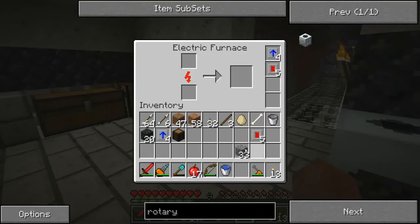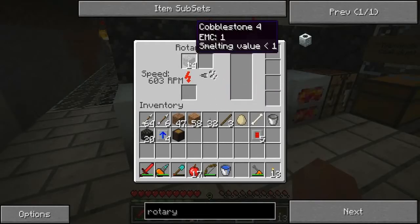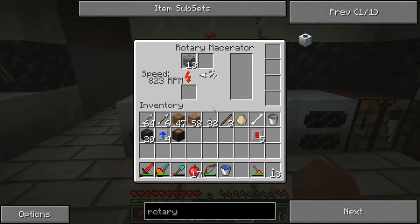I put them in here. Oh yeah — watch this, this is awesome. Look how fast that goes — it's not quite as fast as an induction furnace but it's pretty fast. This is only at 500 RPMs climbing, almost to a thousand, and it's still faster than the other macerator with the upgrade.